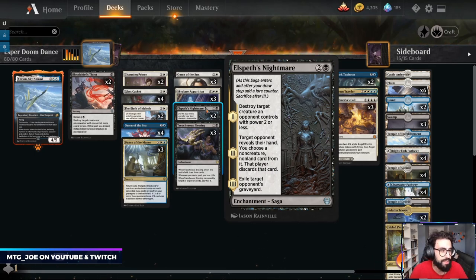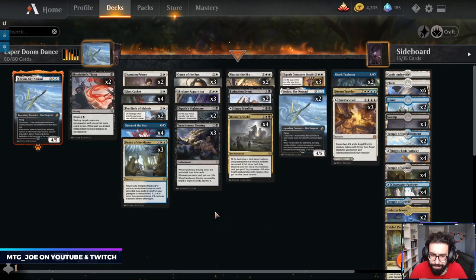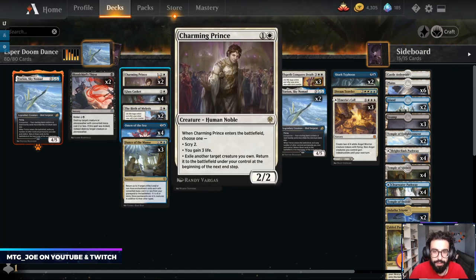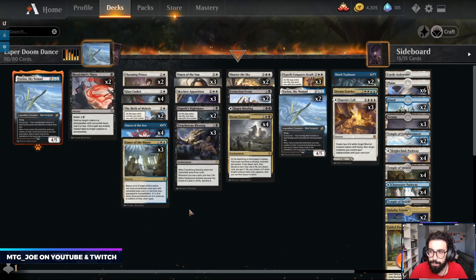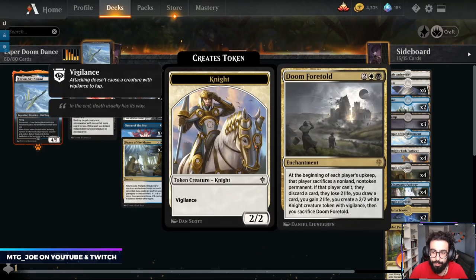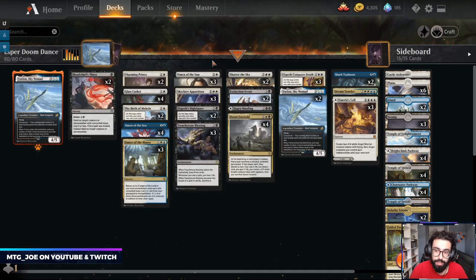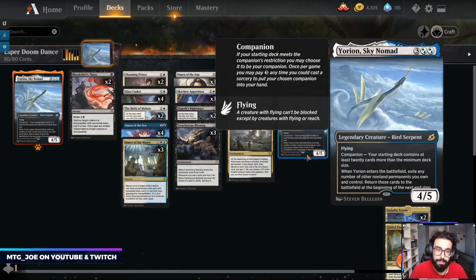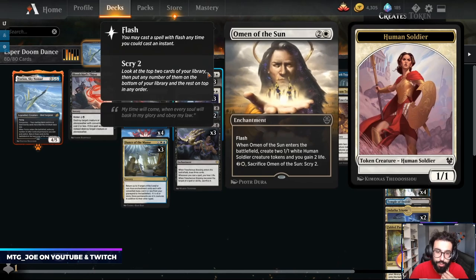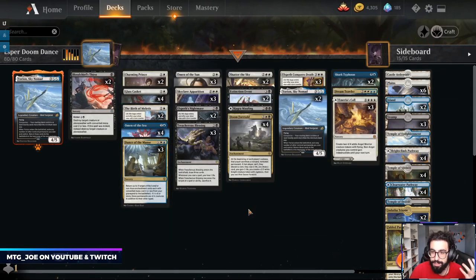I've cut down on Elspeth's Nightmare — it was very good against the Rakdos deck, which we're just not seeing as much of now, and it's particularly bad against some of these Yorian piles. Because we're playing a lot of mirrors, Charming Prince hasn't been as needed. I haven't been wanting to draw multiples for the loop, so I've cut down on those. With this deck, you're trying to get a bunch of enchantments out that can be sacrificed, then use Doom Foretold so your opponent sacrifices their good stuff. Yorian can then blink everything on your battlefield — draw extra cards, get tokens and life, get lands.